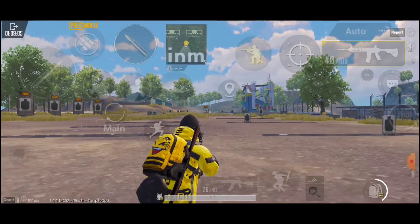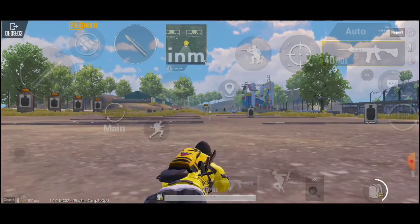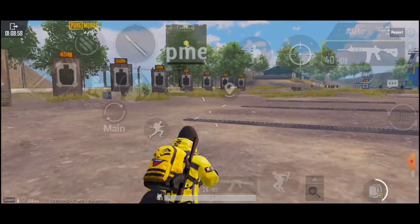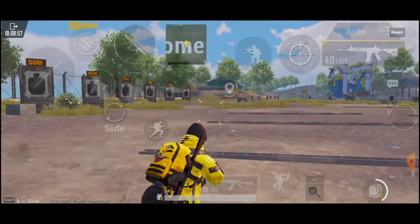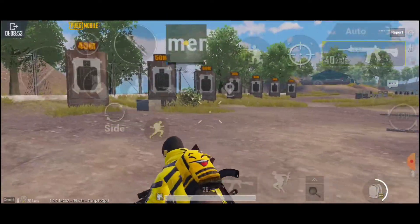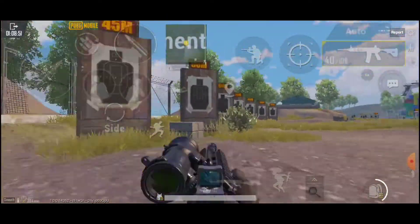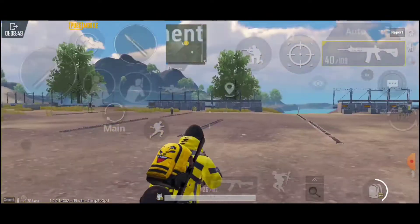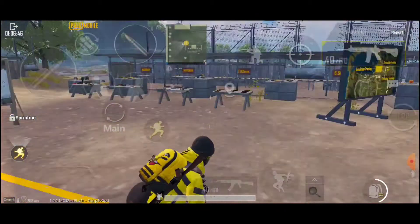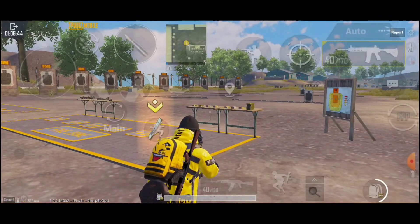We also have this canted sight button which is only usable when you have the canted sight equipped. It's very comfortable to switch scopes this way, but you can also switch scopes through the regular menu.